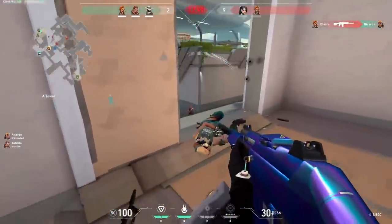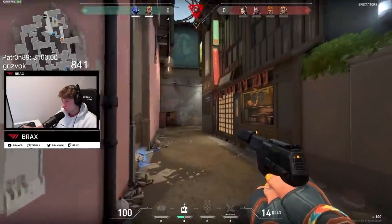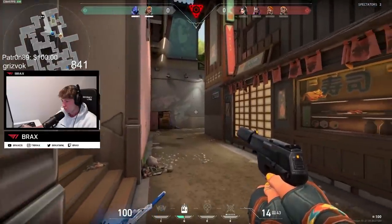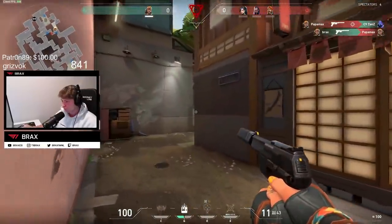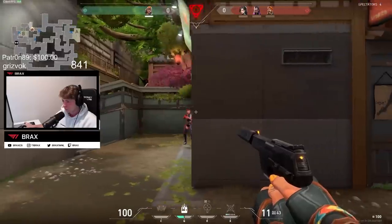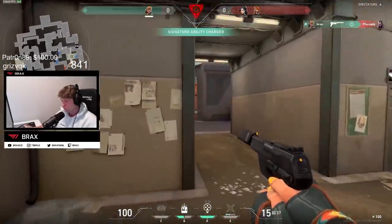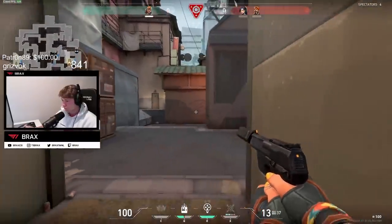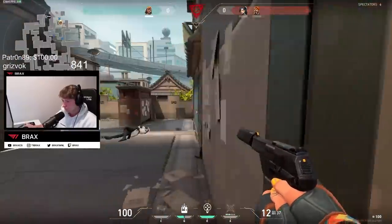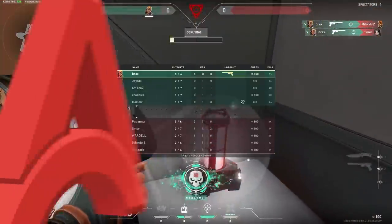I would highly suggest if you want to give yourself the best shot, learn your main and then learn at least one of these three characters. Another thing you need to do before you pick your character in every single game is take notice of your team composition and try to fill in weaknesses, especially if your main hero is taken. Maybe you notice there's already two duelists — a Phoenix and a Breach — so you shouldn't add a Reyna into that mix, and instead fill it out with a healer or someone that brings utility.